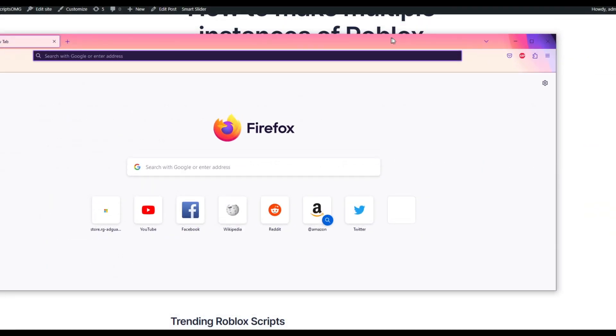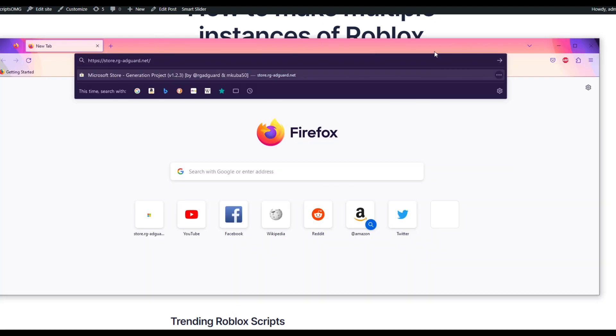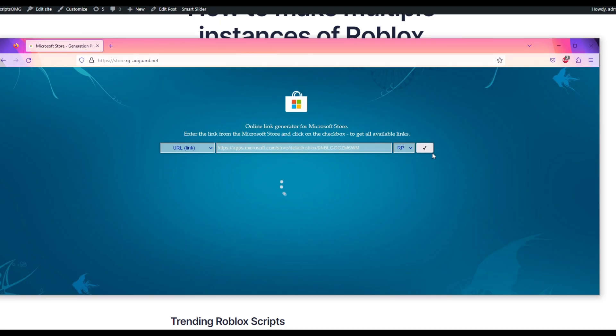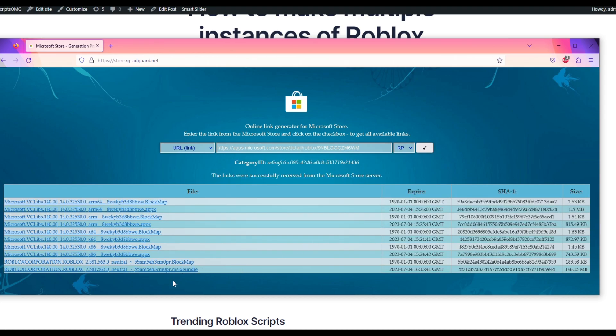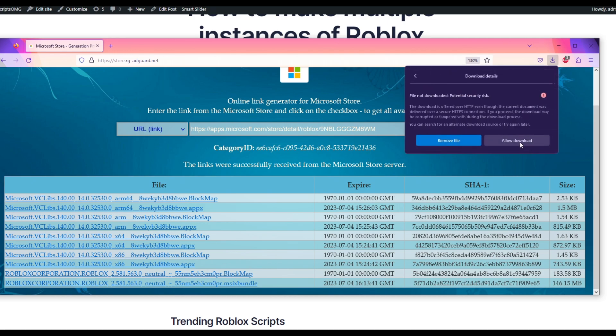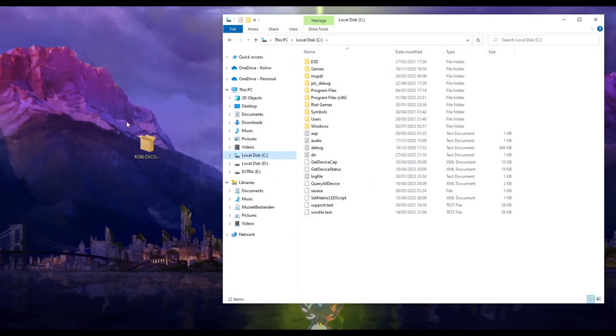Once it's installed, open Firefox and paste this link into it. You'll be getting here - just paste this link right here and press on this mark. You have to look for the one that's Roblox Corporation and ends in an MSIX bundle. Press on that and sometimes it's gonna show a warning, so just press the arrow and then press allow download, and it's gonna start downloading.